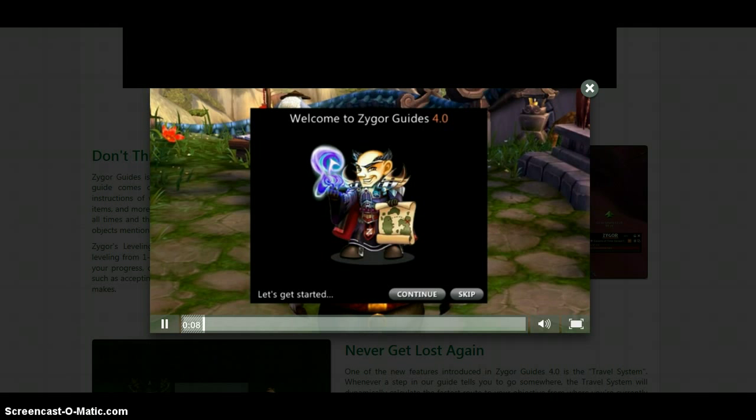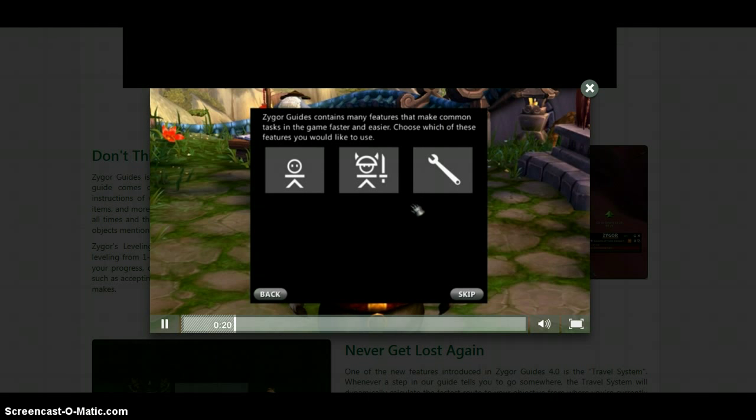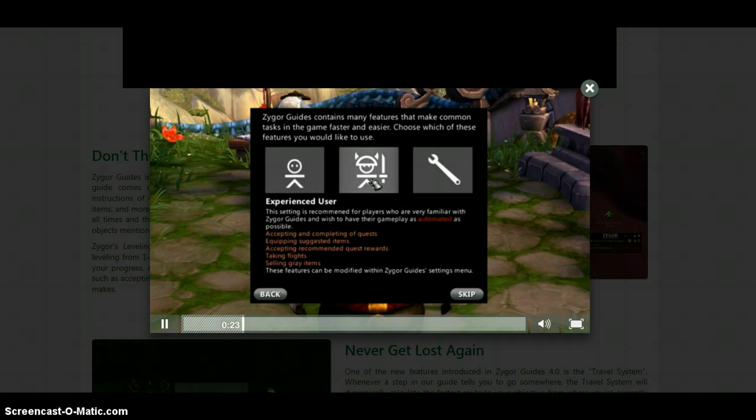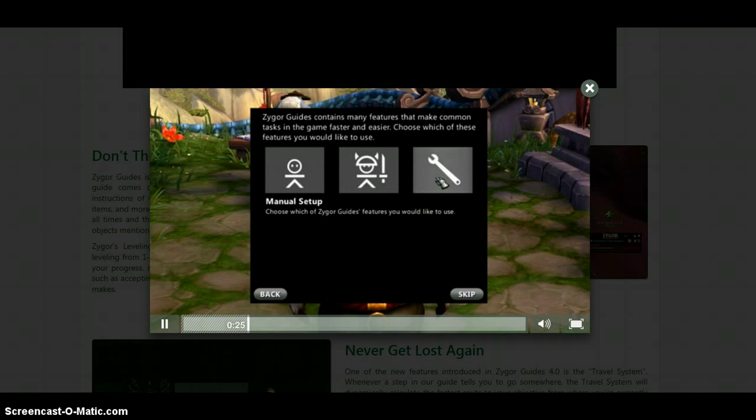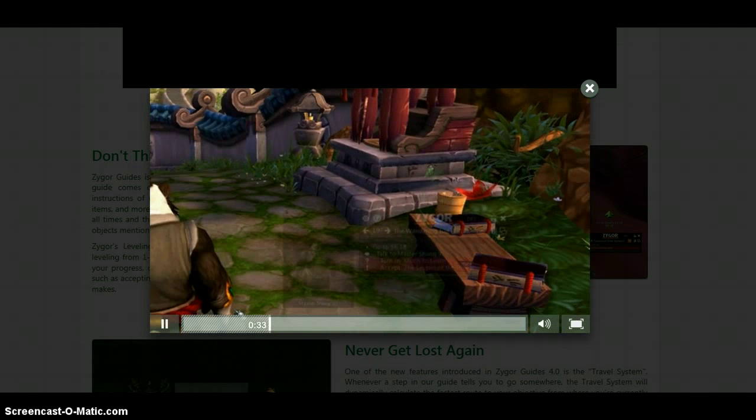When you load up Zygor Guides 4.0 for the first time, the first thing you'll see is the all-new configuration wizard. This will let you quickly set up the guide how you like, choosing things like where you'd like the guide positioned on your screen and what sort of features you'd like turned on by default. You can choose to skip the configuration entirely or use Zygor's recommended settings for the most optimum guide experience. Once you've completed the setup, the guide will magically appear on screen.